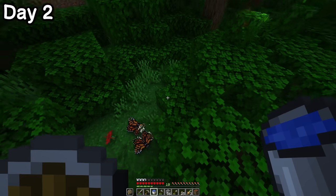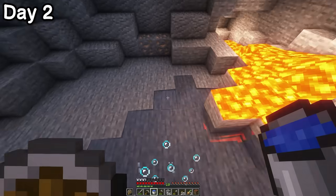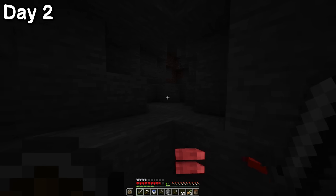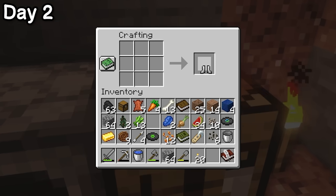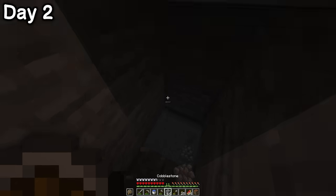I startled a couple of butterflies — probably because they saw pieces of raw onion on my hands — and then jumped into a hole. It had tons of iron and coal deposits, as well as a very angry, and now very dead skeleton. Aren't skeletons already dead, because they're skeletons? Anyway, I crafted myself a full suit of iron armour and started mining down in the hopes of finding a cave. Oh look — a cave!